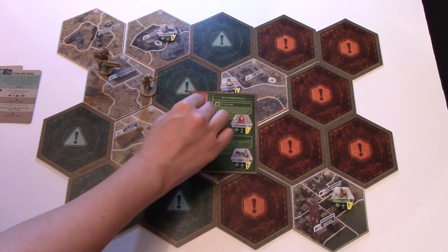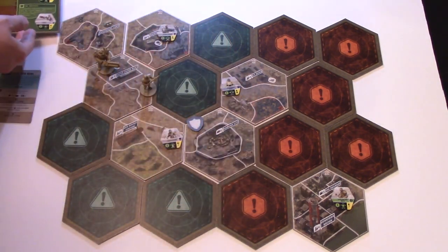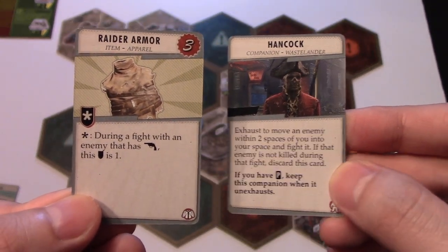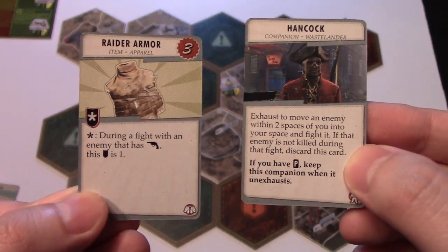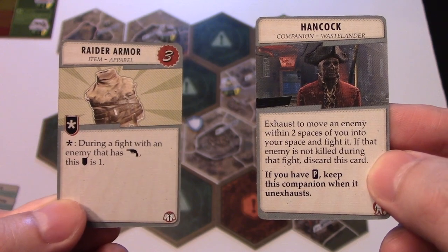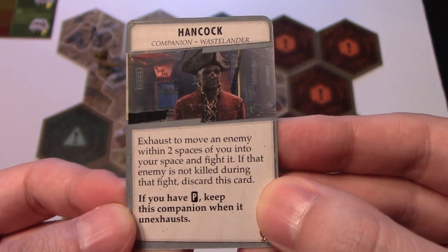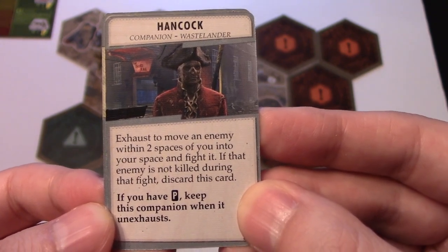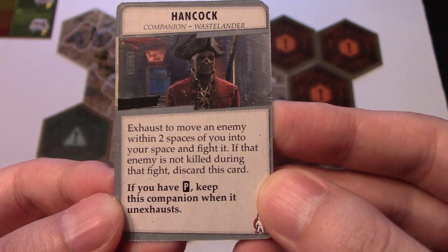The player gets two loot: Raider Armor worth three caps — it's an apparel, and you can only have one apparel unless stated otherwise — it gives one shield during fights against gun enemies. He also got a companion: Hancock, who lets you exhaust to move an enemy within two spaces into your space and fight it. If that enemy is not killed during that fight, discard this card. If you have perception when you camp, you keep this companion when it un-exhausts.